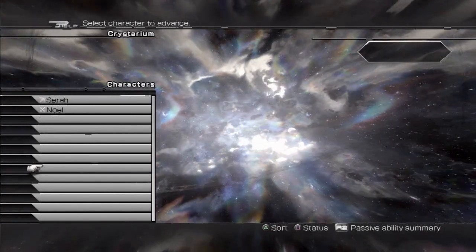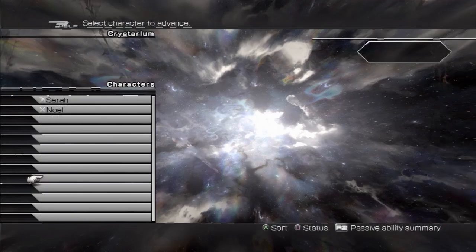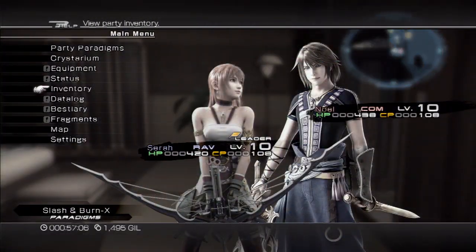I've totally funneled Noel into the Commando role. Later on, your Crystarium is going to be filled with monsters — all these slots will be monsters you can level up and train with their own abilities. But obviously we don't have any monster buddies right now.